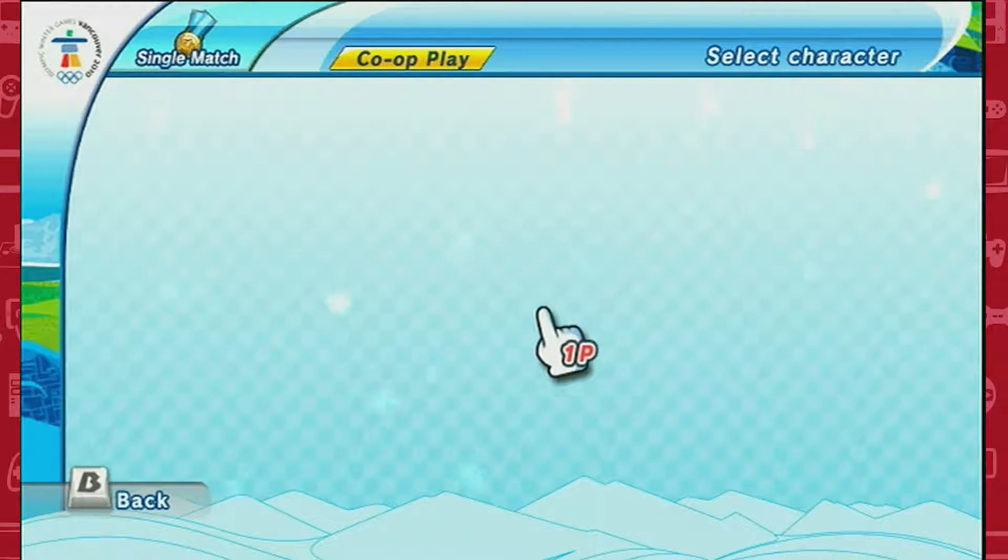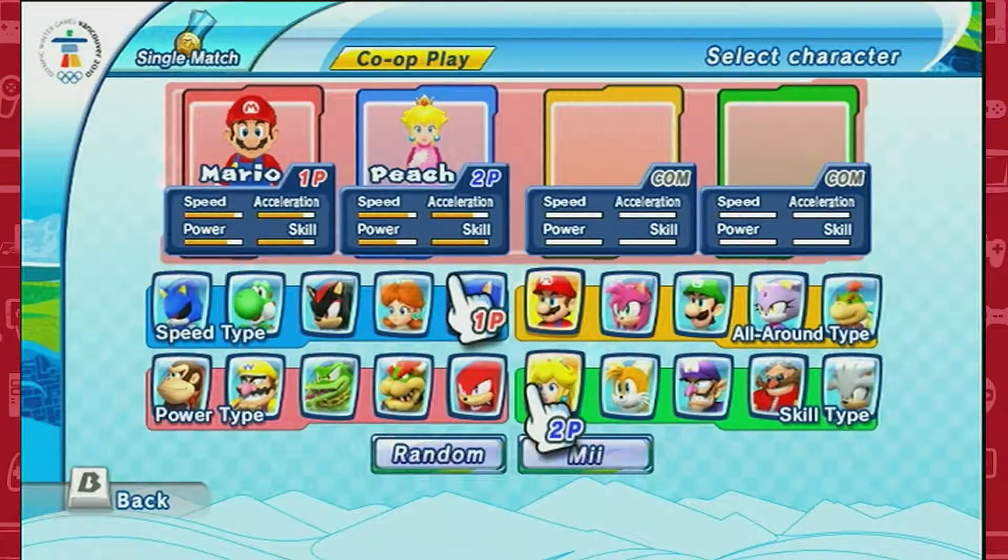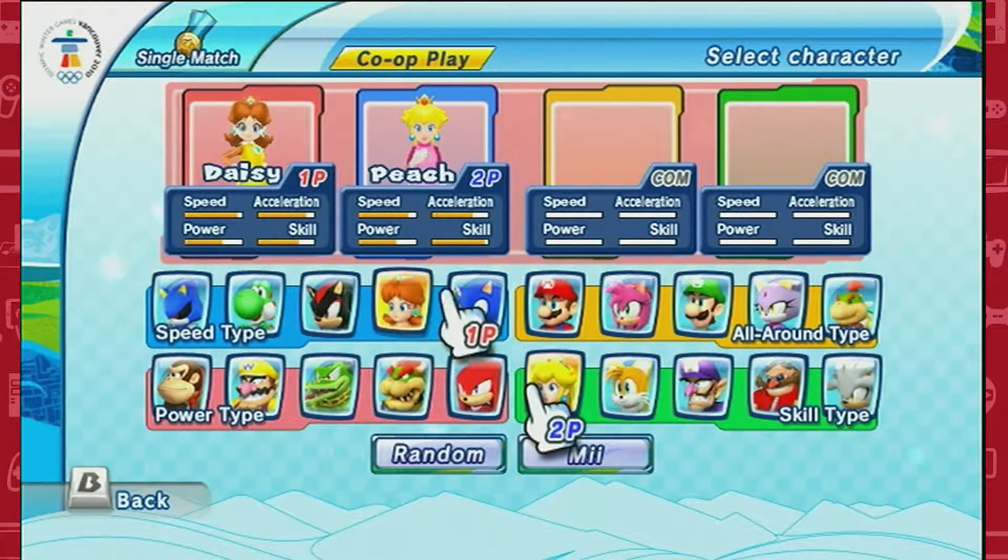Bobsleigh! Do this! We're gonna do this! Some co-op play! Welcome back to Red Edition, where we are playing together! Jamaica, we have a bobsleigh team!